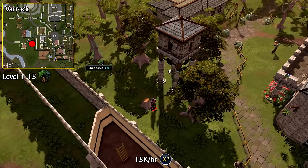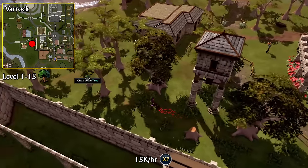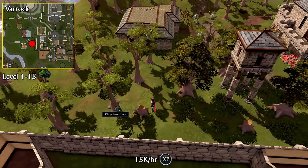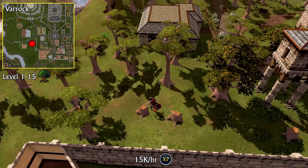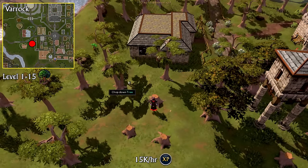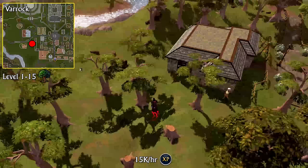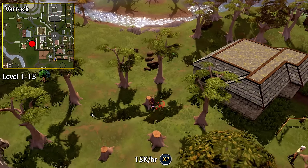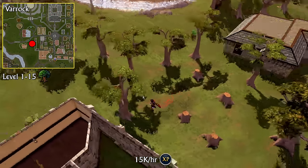From levels 1 to 15 Woodcutting, you're going to be chopping regular logs, which can be found all around Gielinor. While there are many good spots for regular trees, one easily accessible spot just south of the Grand Exchange in Varrock has the benefit of trees being clustered up, a nearby bank, and will be used for the next leveling section as well. You can choose to bank your logs, drop them, or simply burn them for Firemaking experience on the spot.